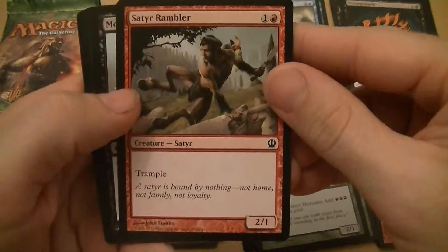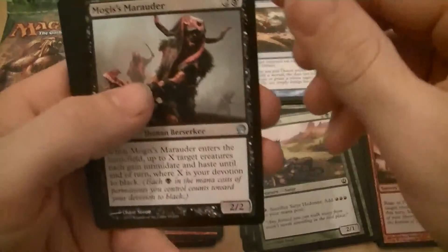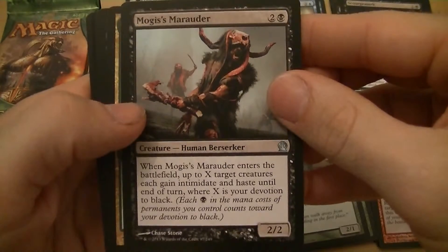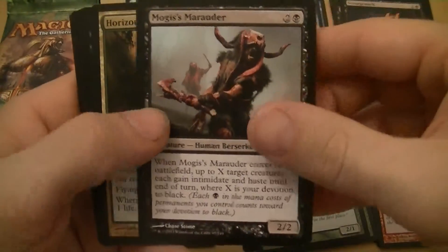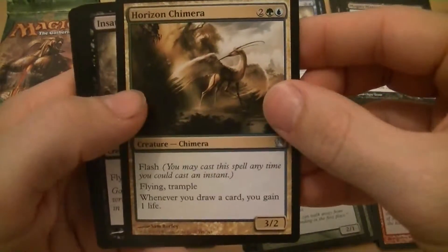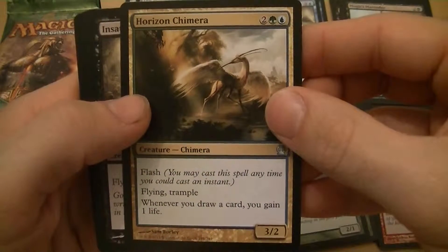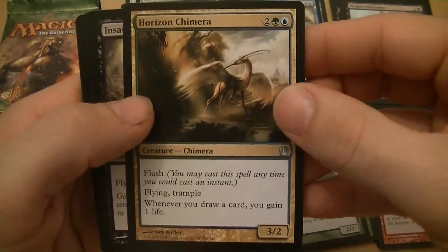Satyr Hedonist again — the one where you sack it and get three mountains. Satyr Rambler — two mana for a 2/1 with trample. Mogis's Marauder — when it enters the battlefield, up to X target creatures each gain intimidate and haste until end of turn, where X is your devotion to black — seems like a pretty good card. Horizon Chimera — four mana for a 3/2 with flash, flying, and trample; when you draw a card you gain a life — that seems pretty good.